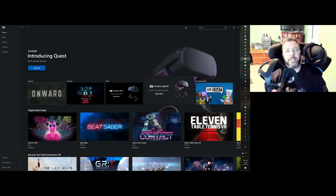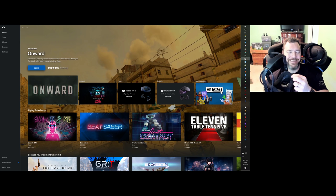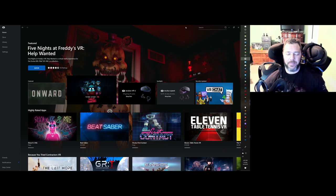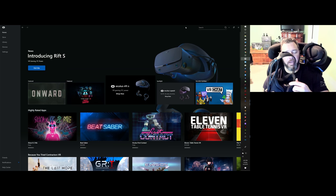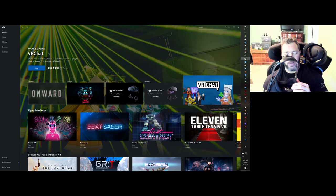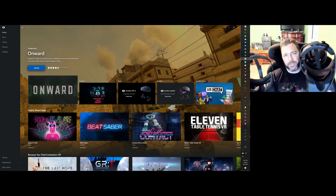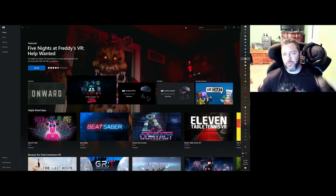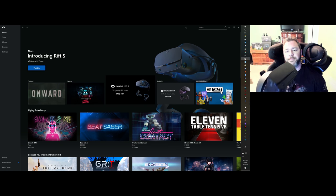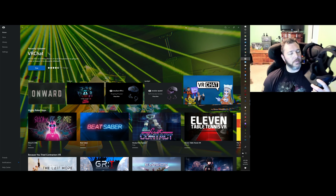The Rift S's foam material doesn't get uncomfortable quickly like the original Rift did during non-simulation games. For simulation use it's pretty comfortable. The nose piece fits my big nose fine, lets a little bit of light in — but when you're sim racing you don't really notice it.